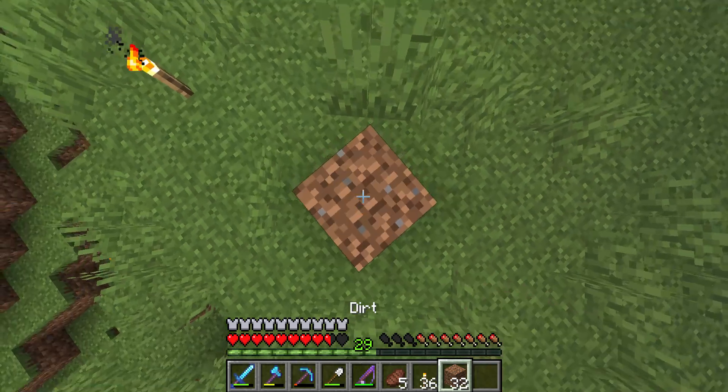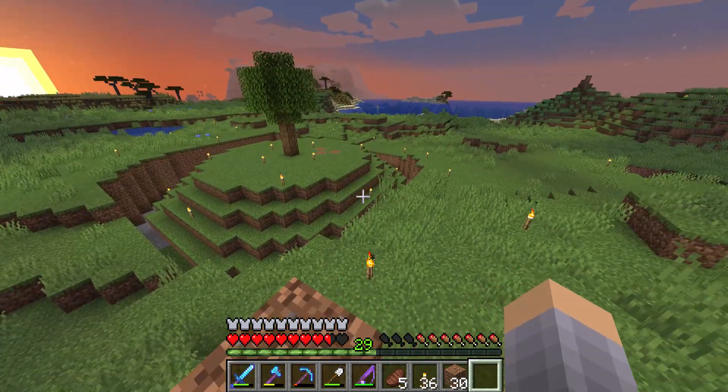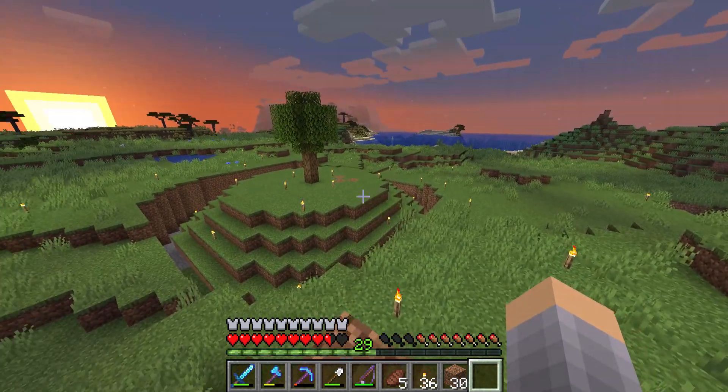We're going to have a big pathway around this, and then from this we're going to extend pathways that just run up forever. I think it will look really cool and will eventually show us what our world's going to look like. We'll place torches on the corners for more light. Okay, that's what it's going to look like — that's the World Tree. I think it looks pretty good, I'm not upset with this at all.